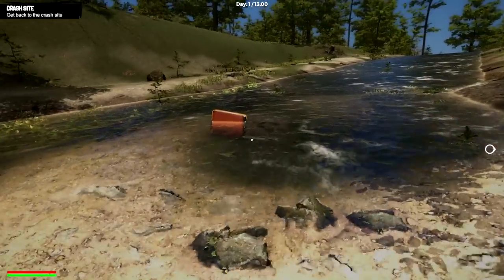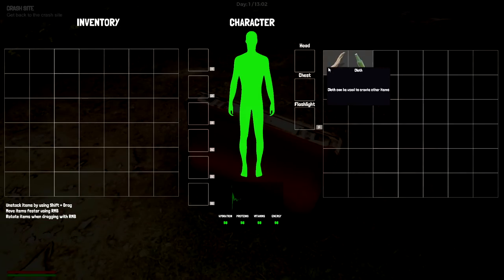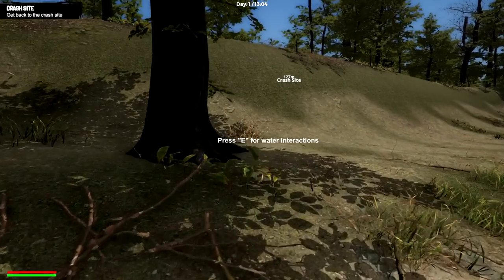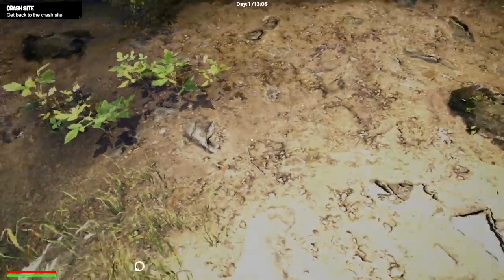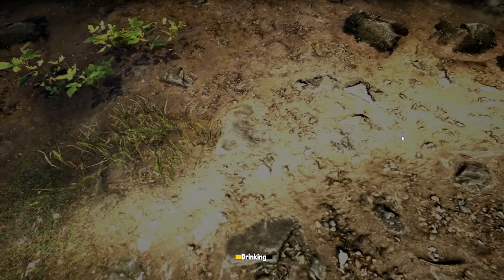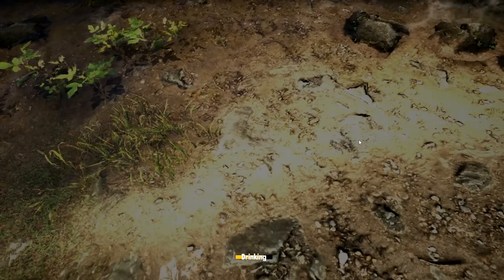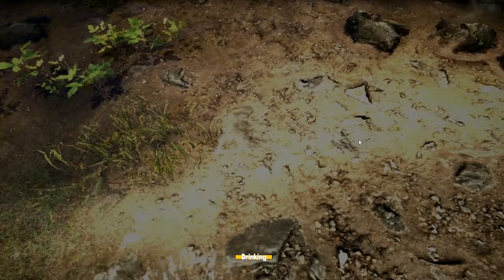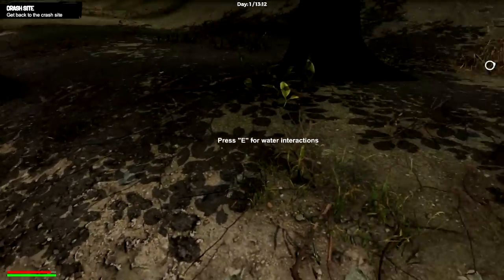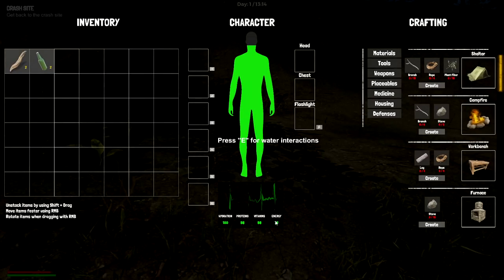It definitely needs some work. I'm not sure if I can drink this water or not. All right, we got some suitcases. We have some bottles - is that drinkable? Well, one way to find out - drink! I got containers on the right-hand side too. Oh my god, he was thirsty. Holy - did I just get hurt from that? Wow, okay. Hydration, proteins, vitamins, and energy - the UI is not so bad.